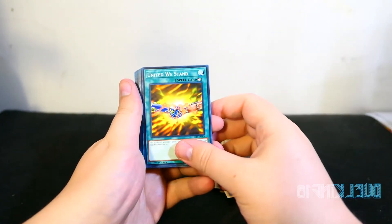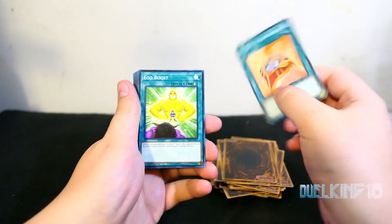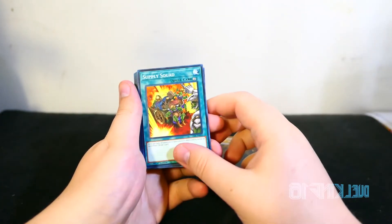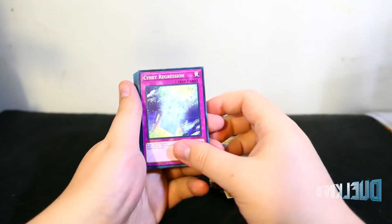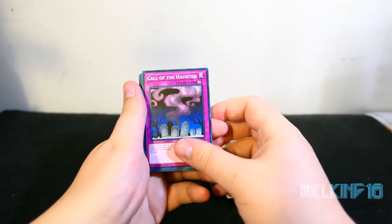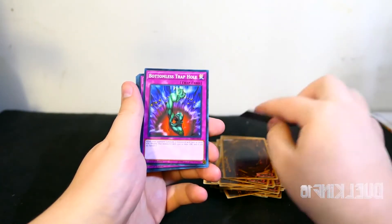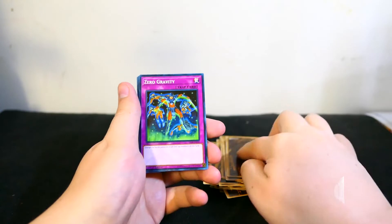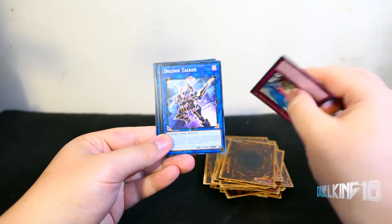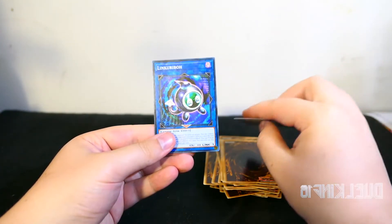Mystical Space Typhoon, Book of Moon, Unia We Stand — always a good card — Card Trader, Burden of the Mighty, Ego Boost, Supply Squad, Cyanet Regression, Shadow Spell, Call of the Haunted, Mirror Force, Torrential Tribute, Bombless Trap Hole, Zero Gravity, Compulse, DecodeTalker, LinkSpider, and LinkKaribo.